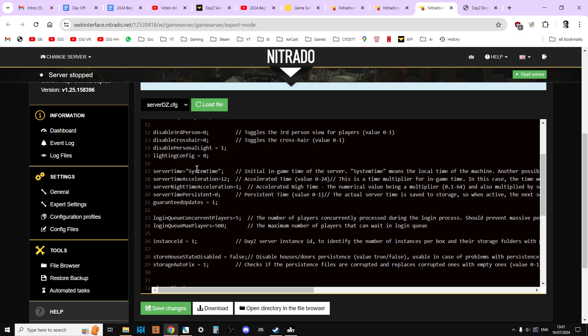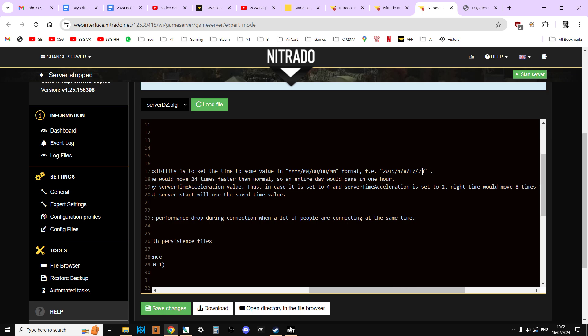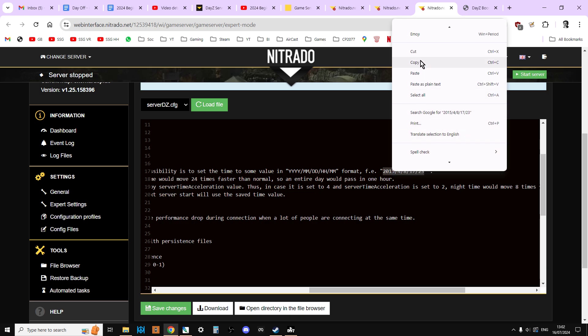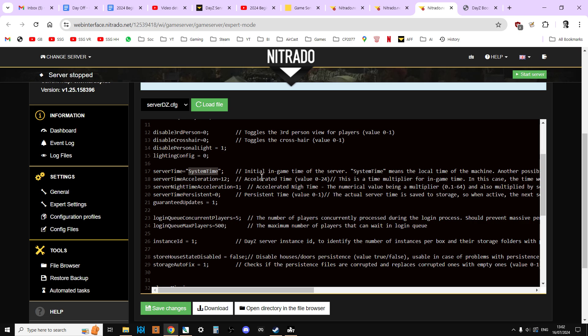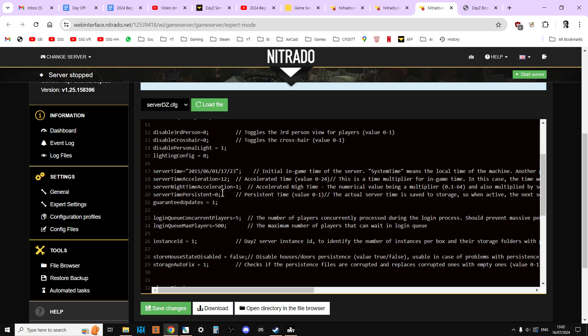Alternatively, you could set it so that every time the server starts, it starts at a particular time. This can be very useful if you want a server where you want it to be daytime all of the time or nighttime all of the time. For example, if we wanted our server to be daytime all the time, we could paste in the correct format, set it to June 1st and start at 09:00 in the morning. Every time the server restarted it would be nine o'clock in the morning — that would be pretty cool.